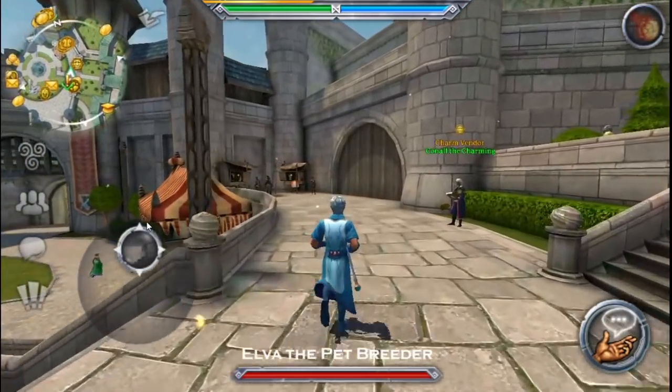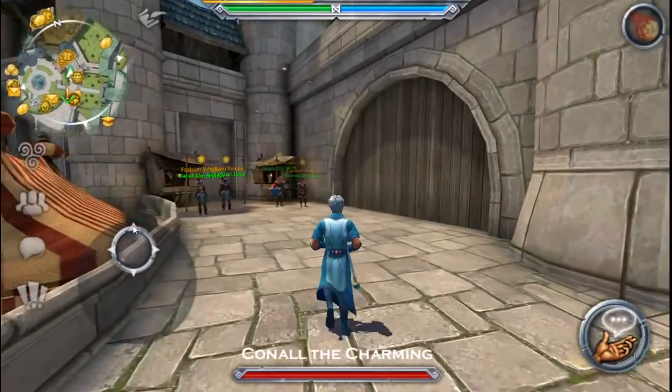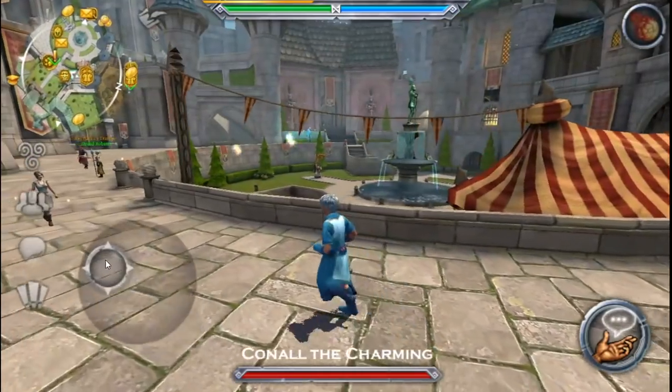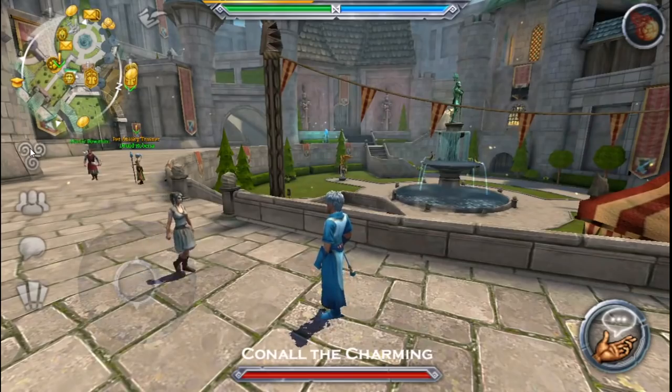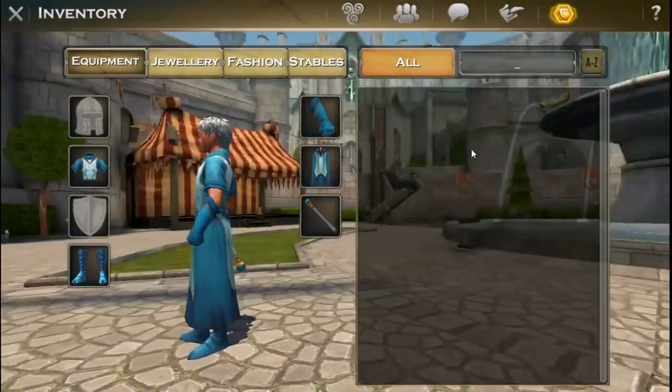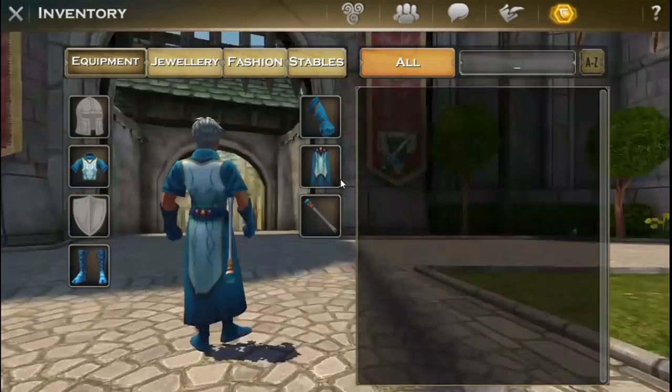Now we have the Celtic vendors. Let's look at a few more of these things. The new inventory is pretty cool — you can see the whole area around you.